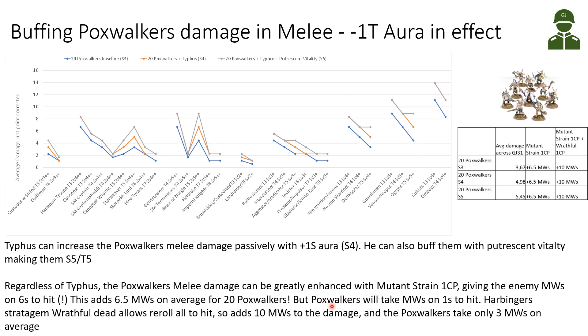The Mutant Strain stratagem also causes the Poxwalkers themselves to take mortal wounds on ones to hit. But the Harbingers Plague Company has the Wrathful Dead stratagem, allowing one Poxwalker unit to reroll all hits. If you use both Mutant Strain and Wrathful Dead together, you can add on average 10 mortal wounds with 20 Poxwalkers, while the Poxwalkers only take 3 mortal wounds themselves — and they have a 6+ Feel No Pain. You can do really terribly high damage with a big unit of Poxwalkers fighting anything with this Harbinger stratagem combination.